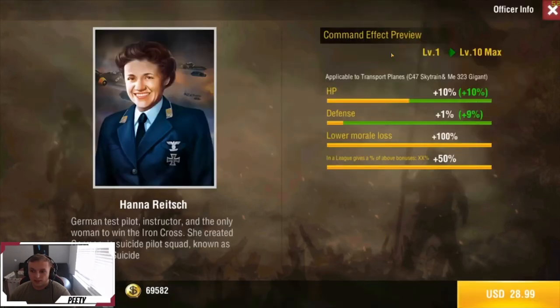Last but not least we have Hannah Reich. This officer is good for C47s and Gigants — gives you a little HP, a little defense, and lower morale loss. I haven't been in too many situations where my Gigants or transports have low morale. For $28 to $30, getting a little bit of HP and a little defense is not worth it. If you're running around with Gigants, you'll more than likely have other officers equipped — tank officers, bomber officers — so putting a plus 20 HP on your Gigants is just negligible. If she was $5, I'd say get it, but for $30 it's just not worth it.